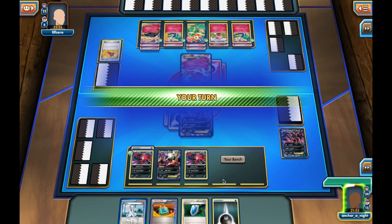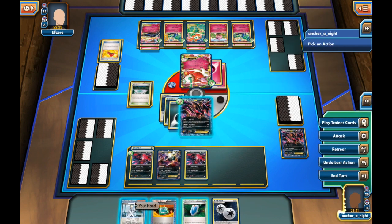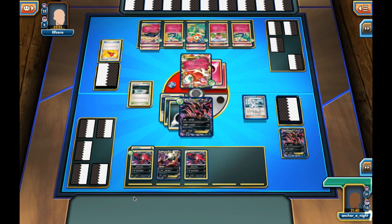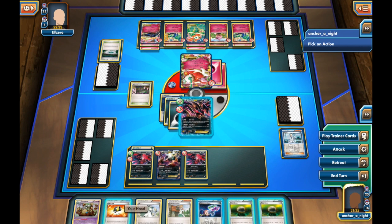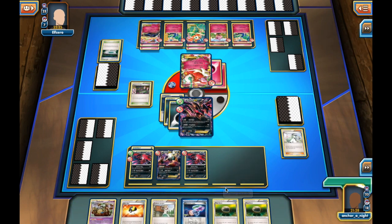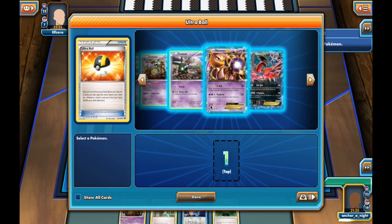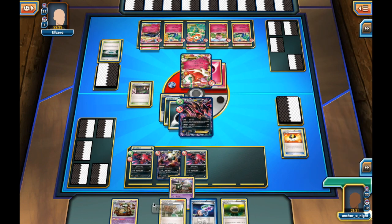I'm going to make the active Eviltal EX with energy on it. I attach another Dark Energy onto it and use Colress, netting me 8 cards. I do manage to get a Virbank City Gym, knocking out his Fairy Garden, and hopefully I can take advantage of that. I also get an Ultra Ball — I'll discard an N and a Float Stone to bring myself a Trubbish from the deck, put it down, and play a Hypnotoxic Laser.